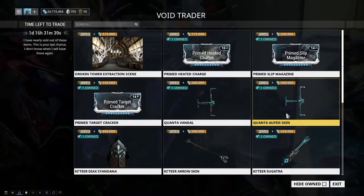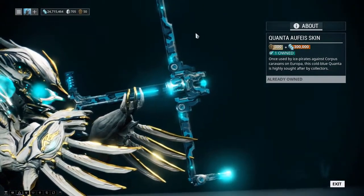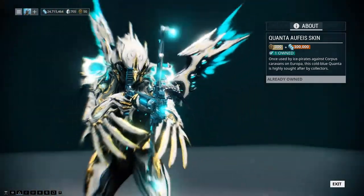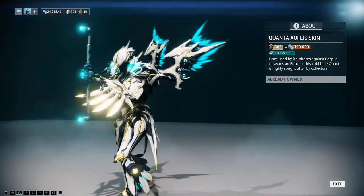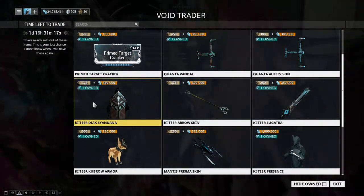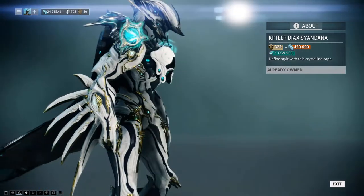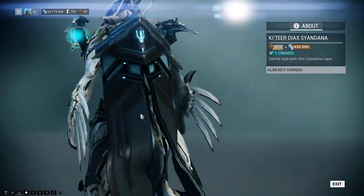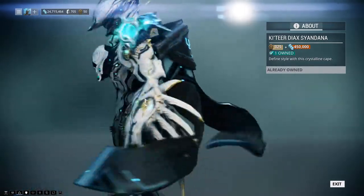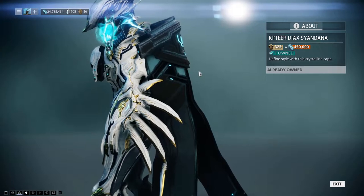You've also got the Quanta Offace Vice skin — I have no clue how to pronounce it, but it's a really cool skin. It gives the Quanta Vandal kind of a camo pattern — it's nice. We also have the returning Katara Diax Syandana, which I'd say is like the old type-one series of the Katara Diax. I like it — it's really angular and shows off the Katara aesthetic.